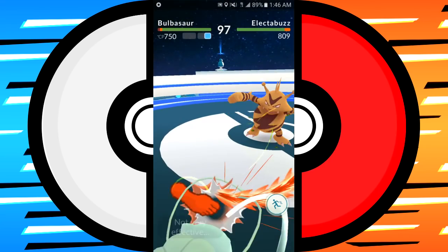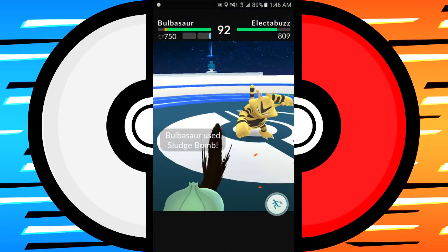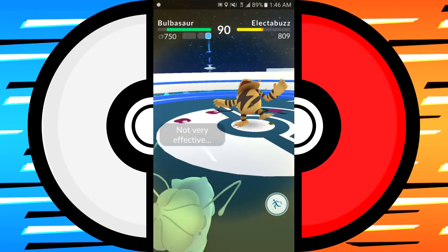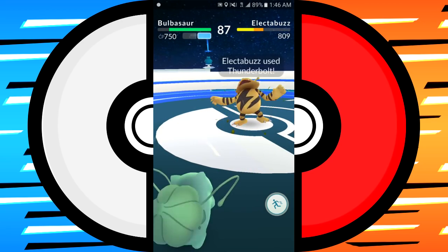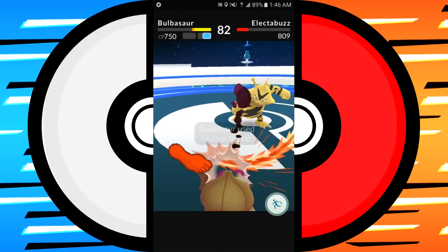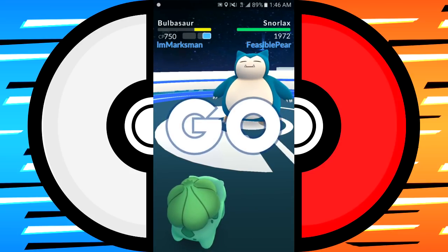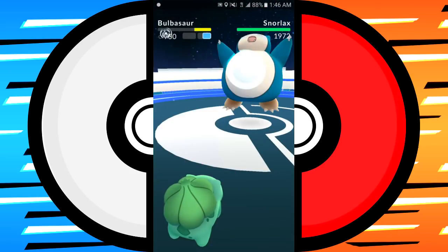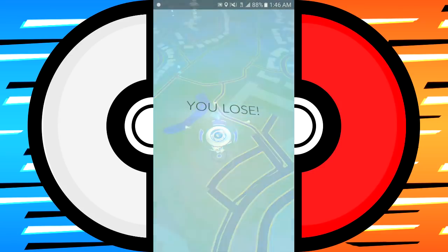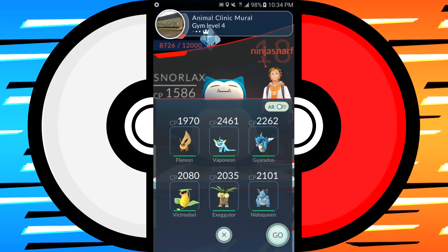Here's a 750 Bulbasaur up against an 809 Electabuzz — Electabuzz has a slight CP advantage. Look at the difference in prestige once I knock it out — my Bulbasaur is using Vine Whip and Sludge. I tried to dodge that attack, which we'll cover in a moment. I dropped the Electabuzz and I'm leaving again on the Snorlax — my 750 Bulbasaur obviously won't beat that. But look at the prestige: 539! That is how you level up gyms quickly.